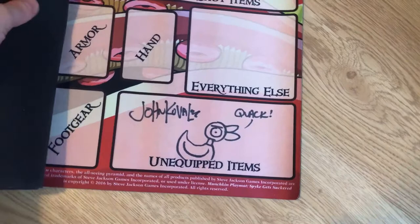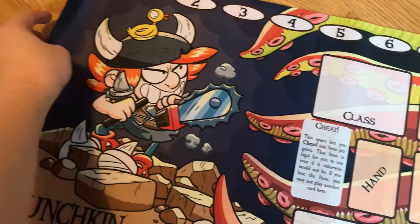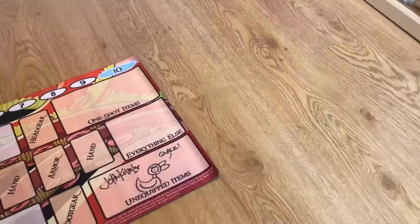And of course, for some of you, I'll show you how the playmat looks like when it's out of the box. It's really hard — one-handed — I'm trying not to damage anything. Alright, so here we have John's signature with his duck. This is how the playmat looks. It's quite bendy because it was rolled up, but give it some time and it will straighten up.